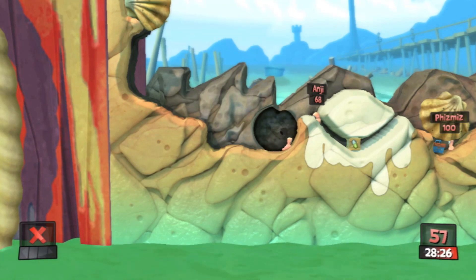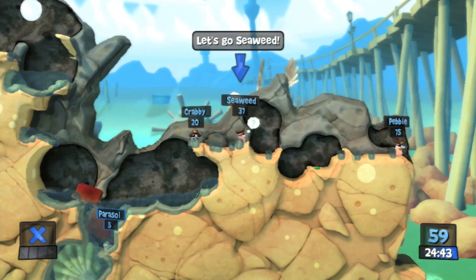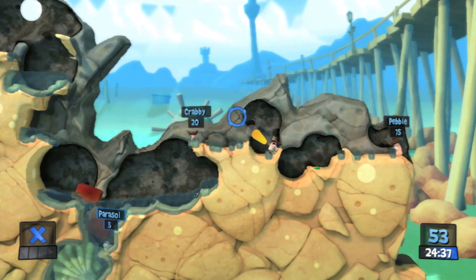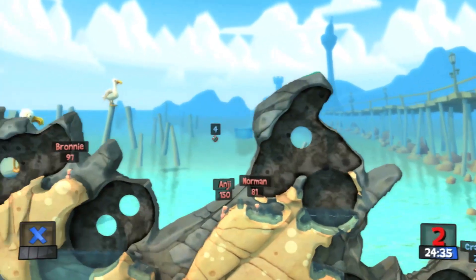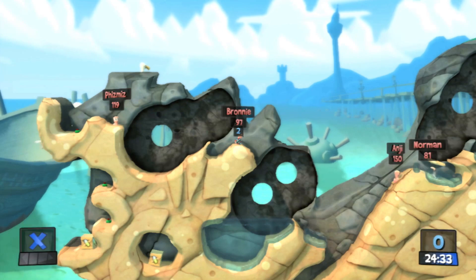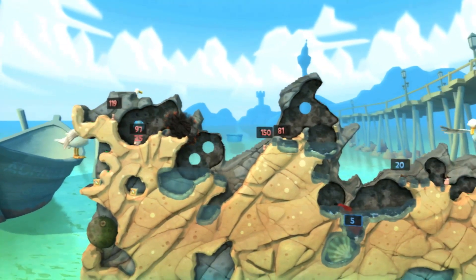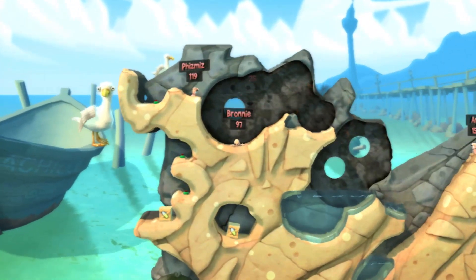So if you're like me and only vaguely familiar with the series, this is how the game works. Worms is a turn-based war game in which two teams of slimy annelids try to destroy each other. The game takes place in an open level, and both teams can do pretty much whatever they want — you can walk around, get into position, launch a rocket, whatever. Just don't leave yourself in a vulnerable position.